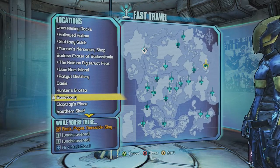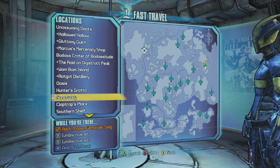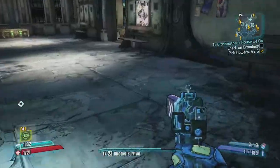Now there are two things you're going to need: number one, you're going to need to have Flying Sanctuary, and number two, you have to have the Infinity pistol — it's really not a choice. So what you do is you head over to Sanctuary and you'll probably spawn in somewhere around here.